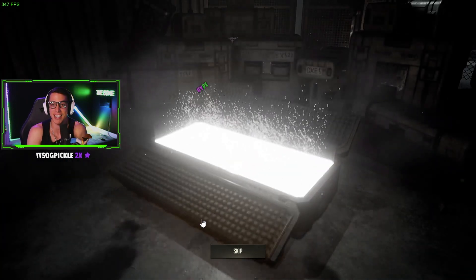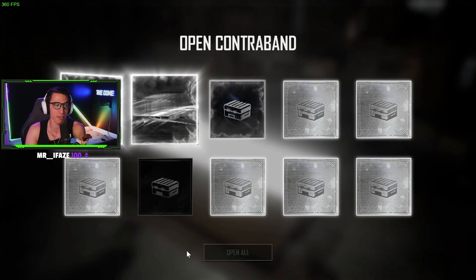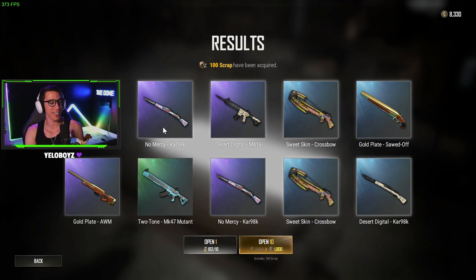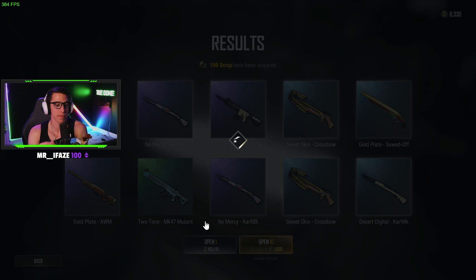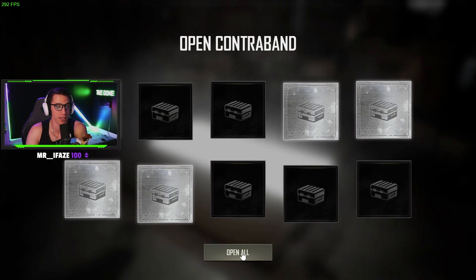Someone got theirs in a single gold — wow, Mike's cheating! He opened up one crate. Oh there we go — we got the No Mercy Kar98! We got two of the crossbow — shout out beer fridge. Oh we got two of the Kar98 — it's untouchable, nice!